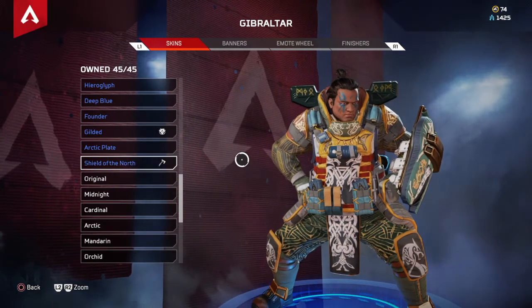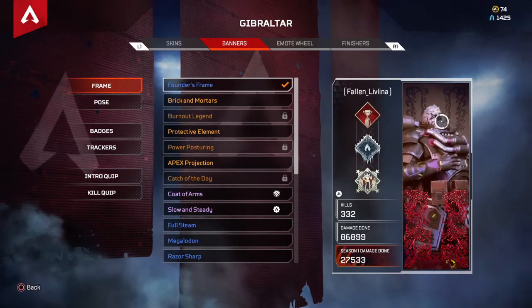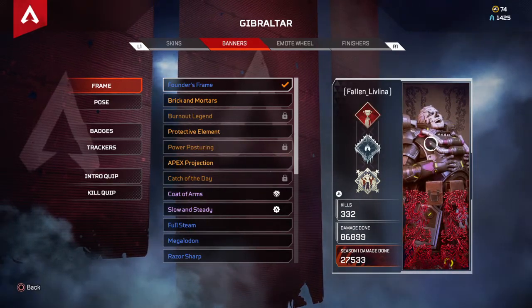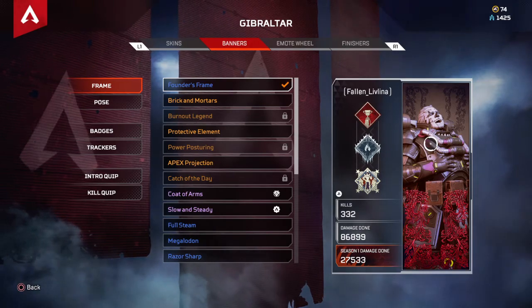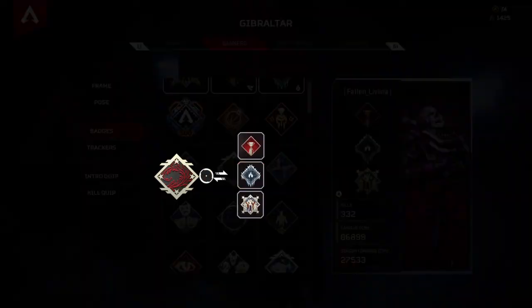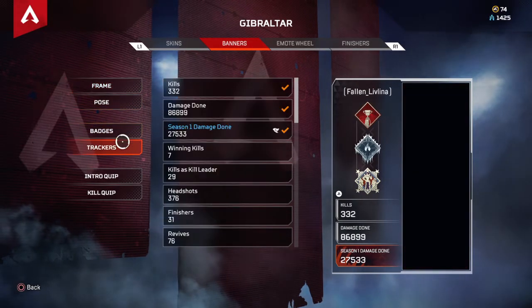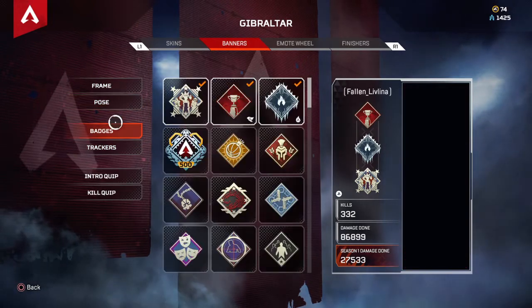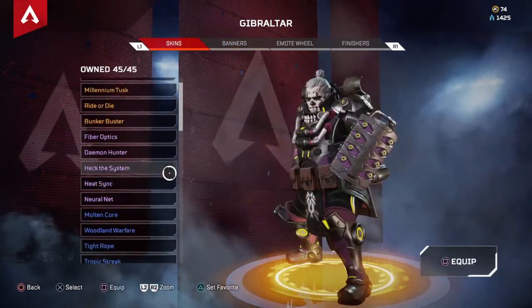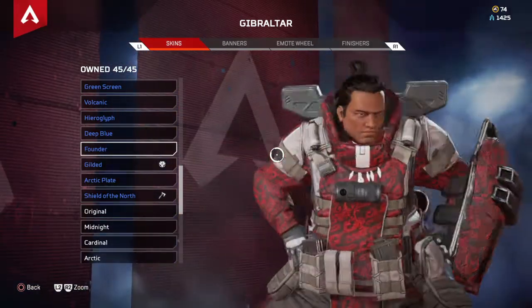From the Bloodhound events. The Founder's Frame — I don't think it's available anymore. It was like a $30 bundle. You got this banner and this badge, the Founders badge. You also got a Hemlock skin, which I'll show later in this video, and a matching skin with this banner.